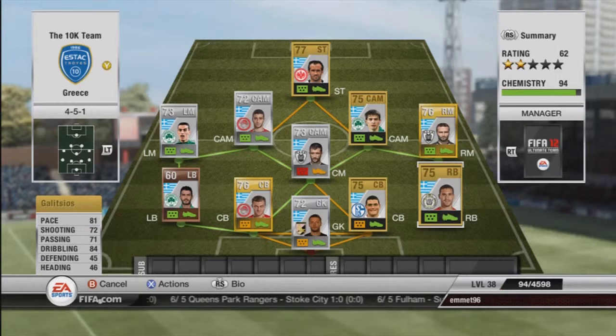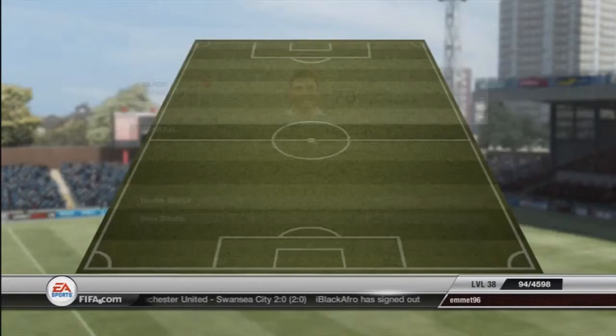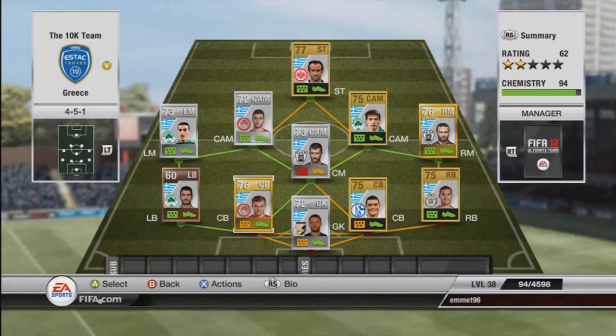Now we move into the middle where we have Papadopoulos and Papadopoulos. On the right, Papadopoulos has 67 pace, 77 defending, 78 heading — he's a bit of a beast, quite tall at six foot, wins the headers. Beside him we have the other Papadopoulos with 67 pace, 80 defending, and 70 heading — he's 6 foot 2, a bit taller. The two of them are solid enough at the back, though a bit more pace would have been nice.